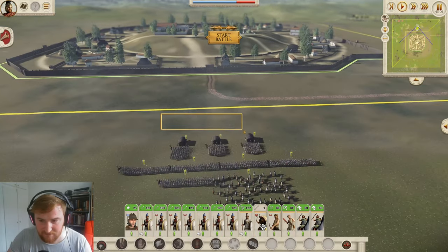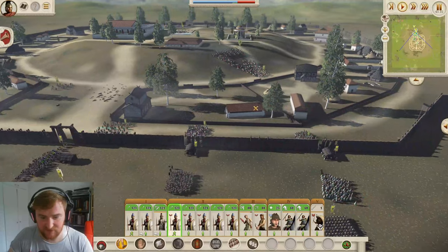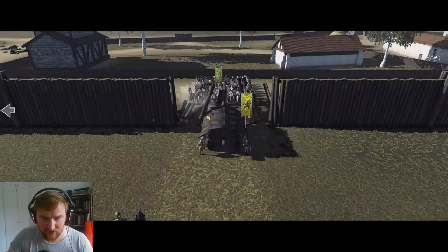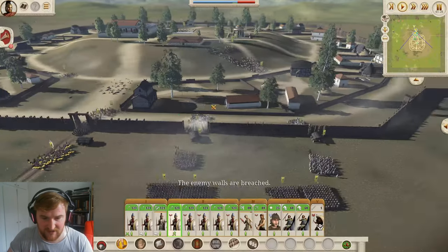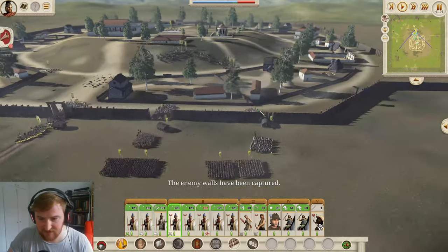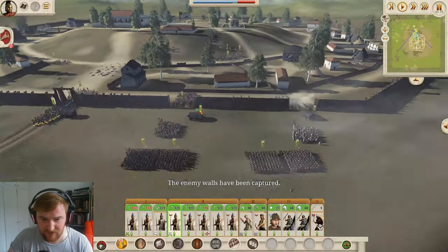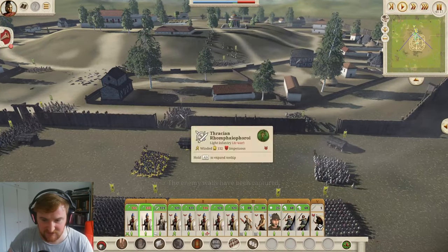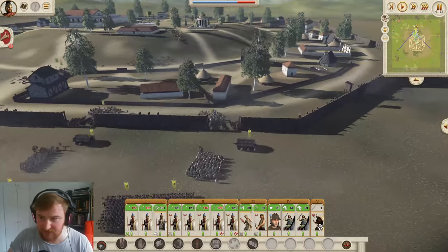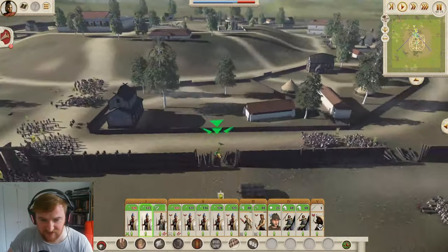Well, here we go - gates down. They kind of have their whole army on this side, which is quite good for us. The walls are just about to fall, which means we'll basically be able to engage them on both sides. Unfortunately the Thracian Slingers have decided to attack in here. I'm hoping one of these units decides to run away, otherwise it's going to be a bit of a grind fest. These guys have decided to come off the square.